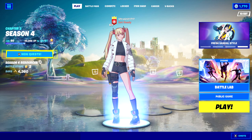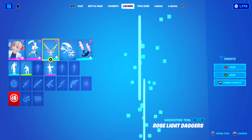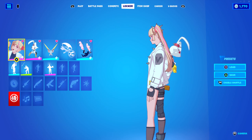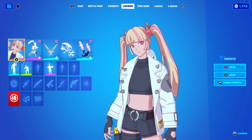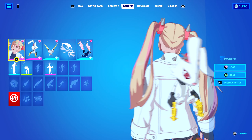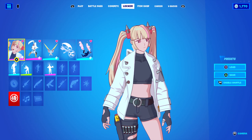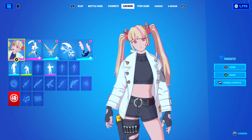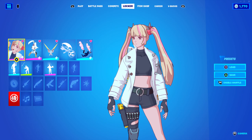Hey guys, welcome back to another Fortnite video here on the channel. Today we're going to be going over the Lennox Rose skin and show off half of her set, because I don't have the other half unlocked yet, but this is what she looks like in game. She's a really cool anime style skin — I do like her a lot — and yes, she's original Fortnite. A lot of people see these anime skins and think, 'What collab is that?' Just because she has the anime style doesn't mean she's from something.